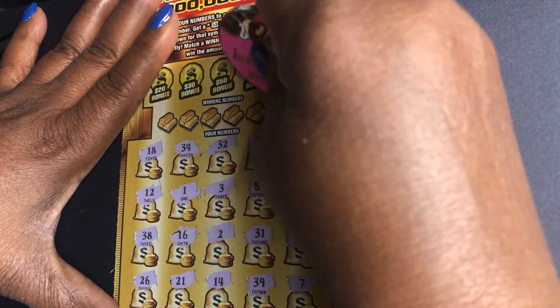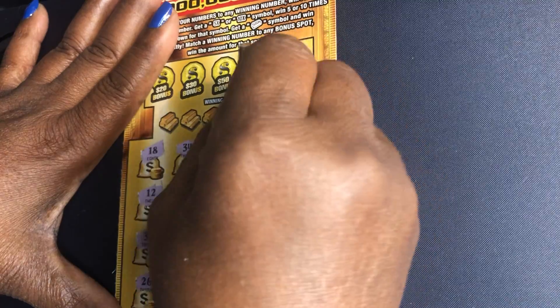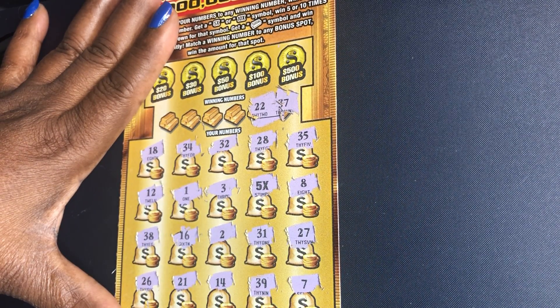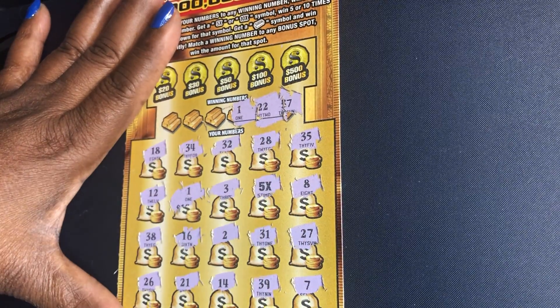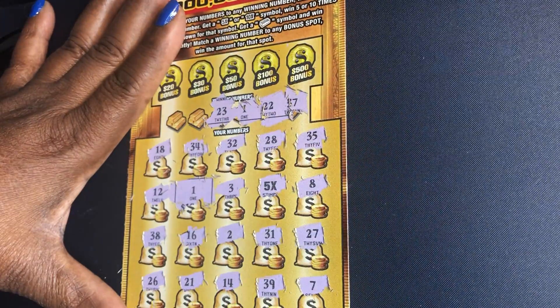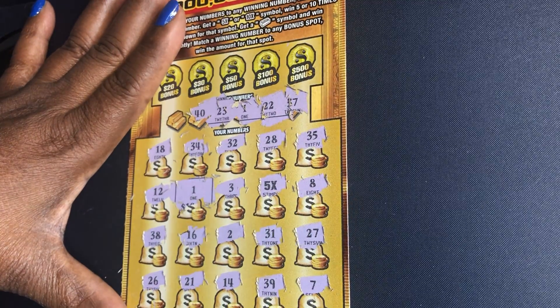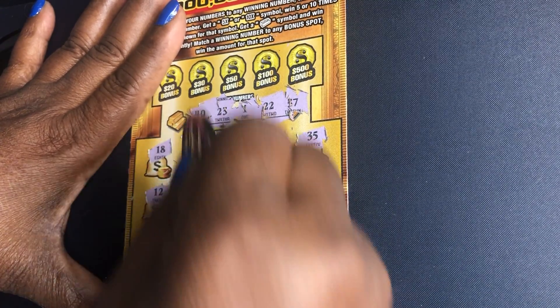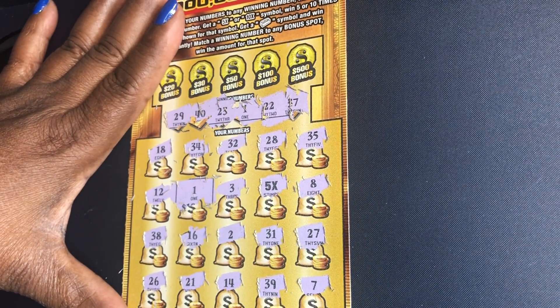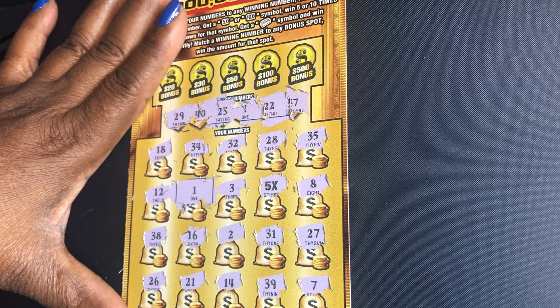Let's check our winning numbers: 37, one off the 38, 22, one off the 21 — pesky 1 — we have a match with the 1 and that's cash money! 28, 23, 40, 29 — that's one off the 28, 28. Okay, we got a symbol and a match.